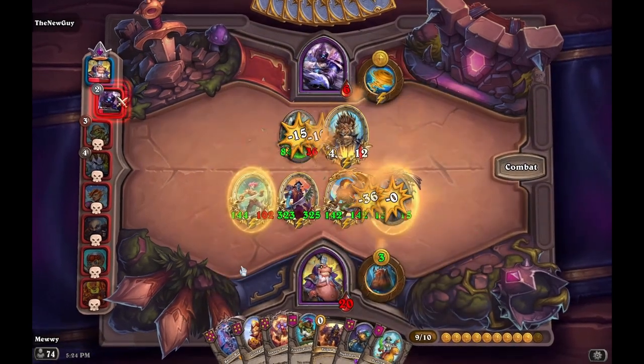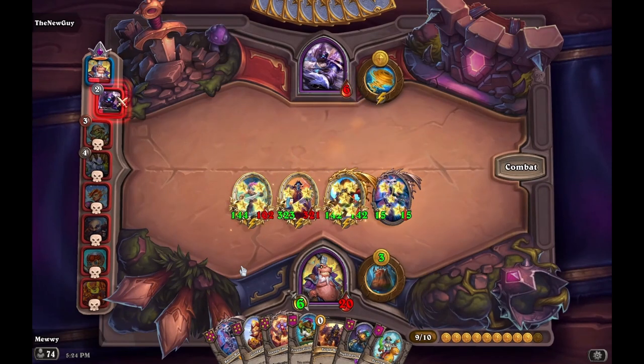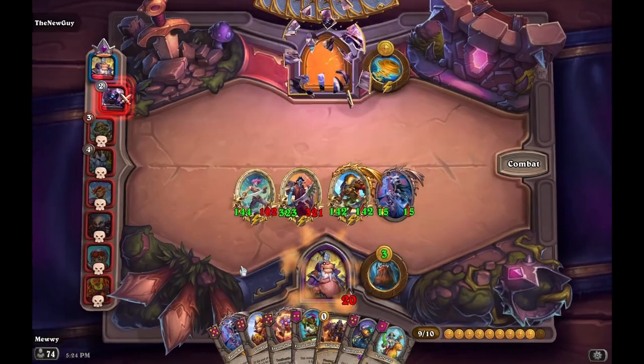But remember, Hogar is really weak early on. He needs to be golden, and you need Peggy or Salty Looter to really get yourself to be high-statted.